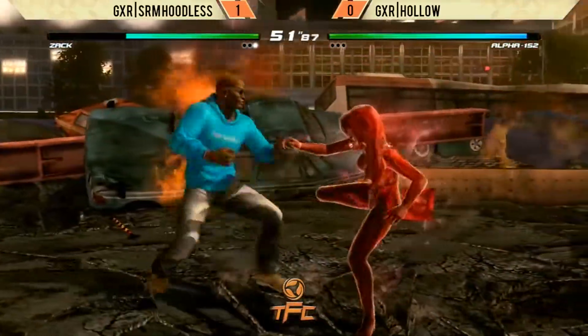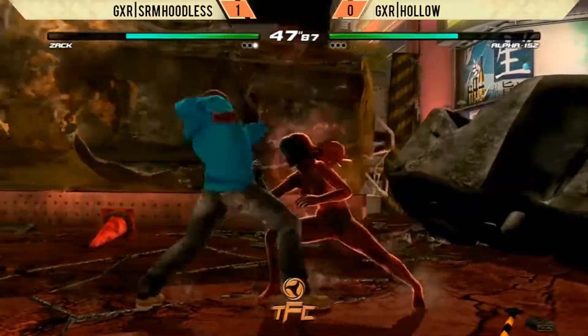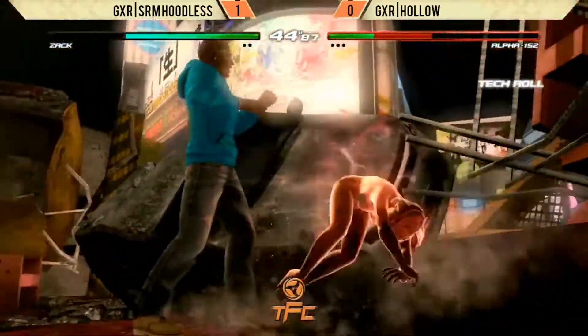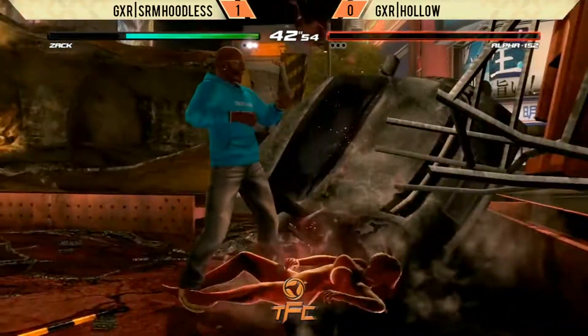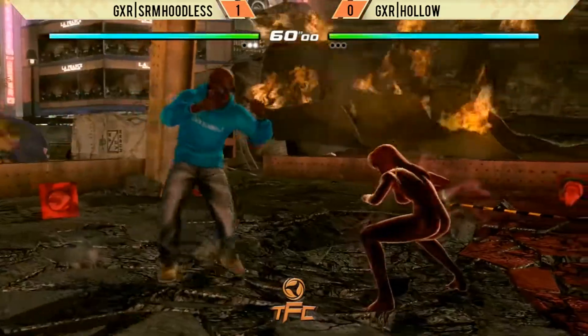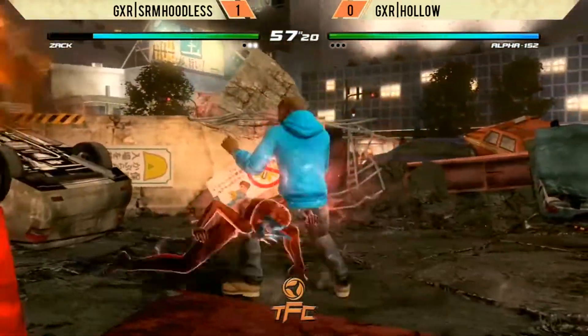Hoodless is already taking the first round. Punishes that low kick, gets the punch punch forward kick. With the mix-up into the throw. Hoodless is feeling himself — he's in his own zone now. He's in that zone. Once you're in there, you've got to be careful. You've got to knock him out of there and reestablish yourself.